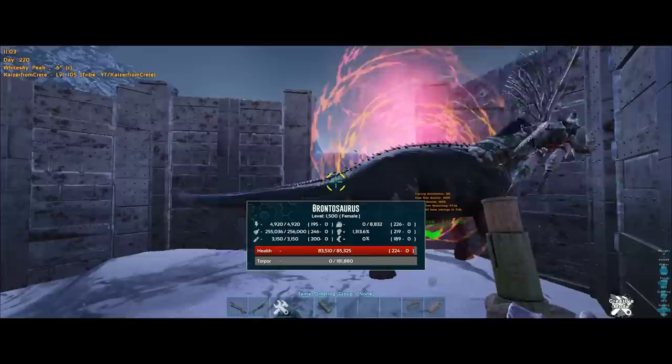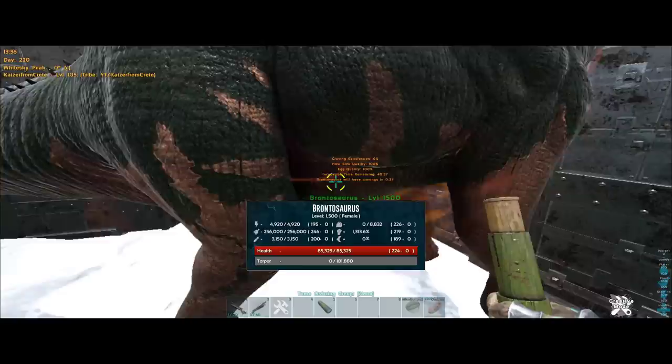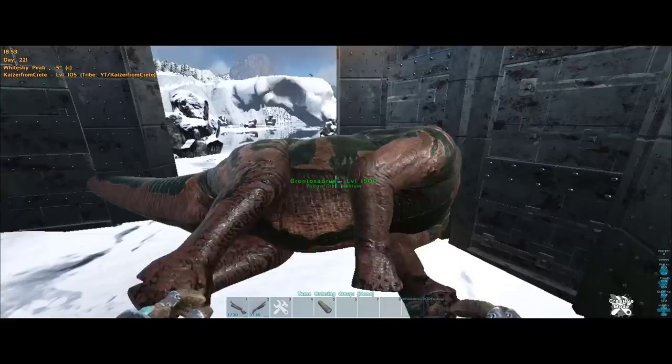Now the bronto is pregnant and it has host size quality 100%. I'm going to feed all of its cravings and see what comes out. By the way — you can get a bronto like this on official settings. It can't be level 1500, but you can get this HP stat and another 200 points into a stat like melee damage. But since no one breeds brontos for melee, a T-Rex with current official settings would be very ideal. Alright, it's coming out.